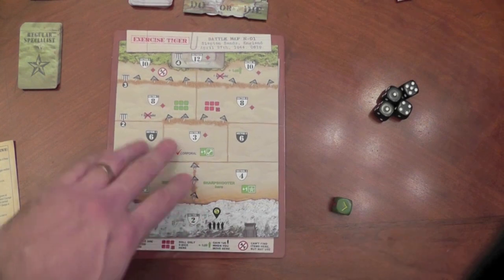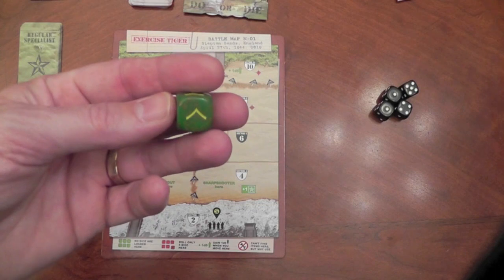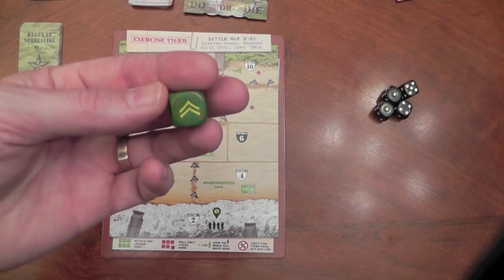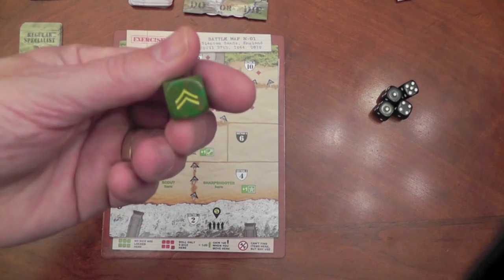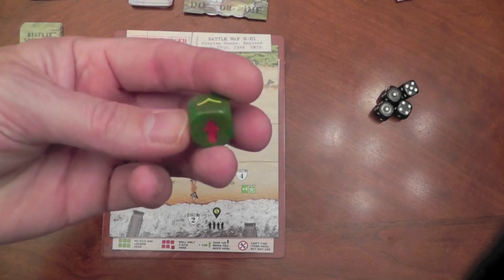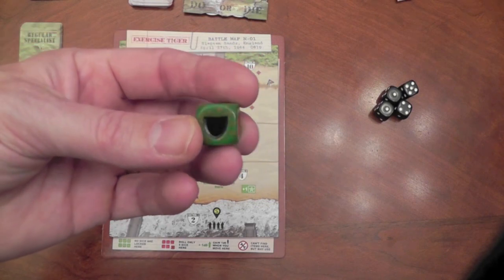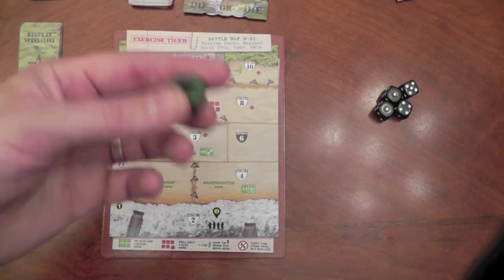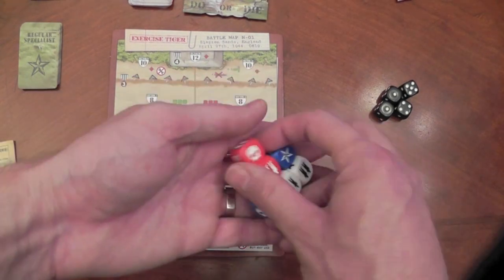Here's your map — this is what you're going to be working up on. You've got a nice little die here that just indicates how long you can stay in a certain sector after you get to the upkeep phase. You'll turn this to indicate what round you're in and when you have to move. When you get to this phase, you've got to go — you must move. So this indicates when you can't stay in a certain sector because it's just too hazardous; you're going to have to move that round.